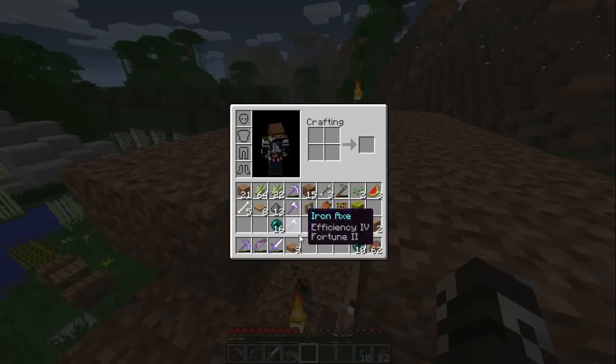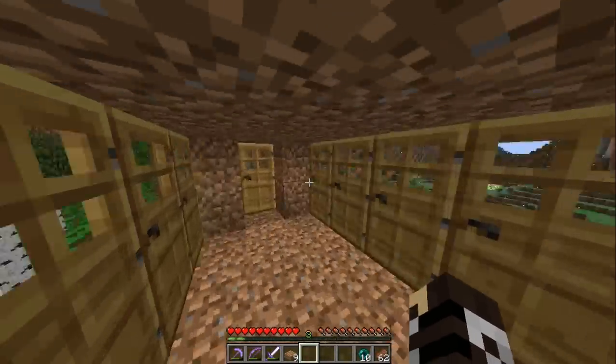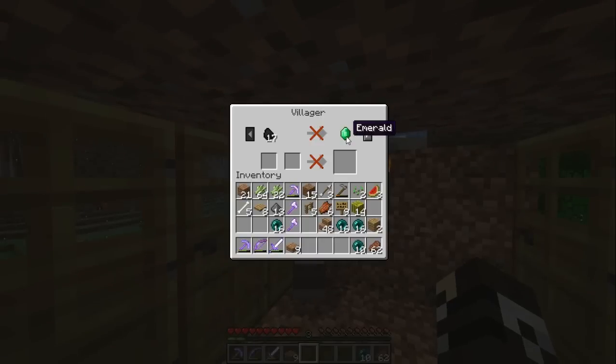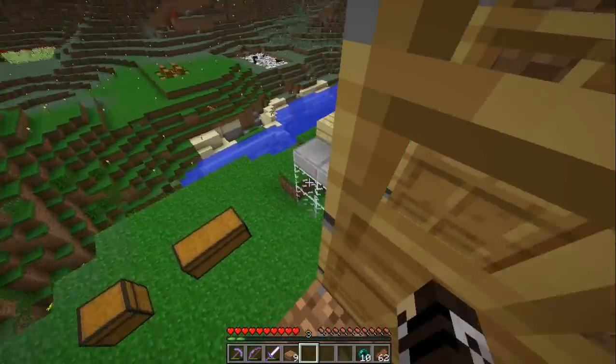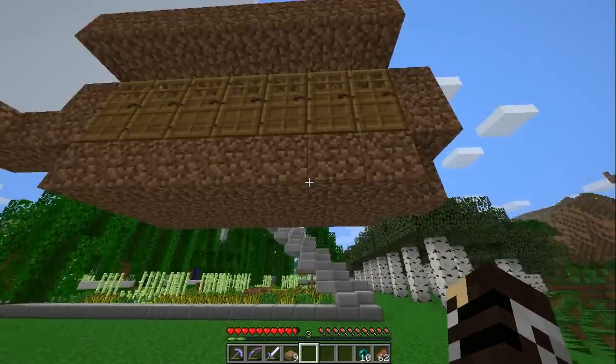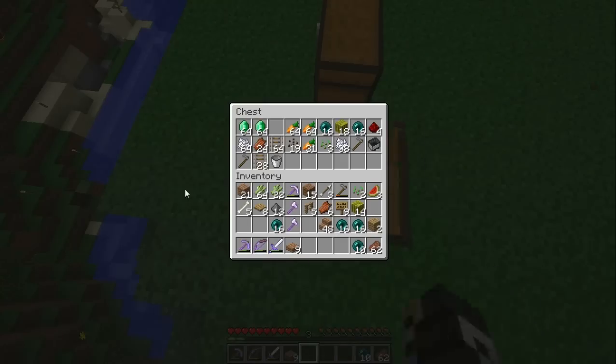I also enchanted two axes here, which I'll need to cut down those. I extended the doors and it's working now. Look at all these trades — we got almost a full leather suit right here. But I've been kind of wasting a ton of emeralds thinking that he'd get rid of the boot trade, which is the last one, and it turns out he doesn't.